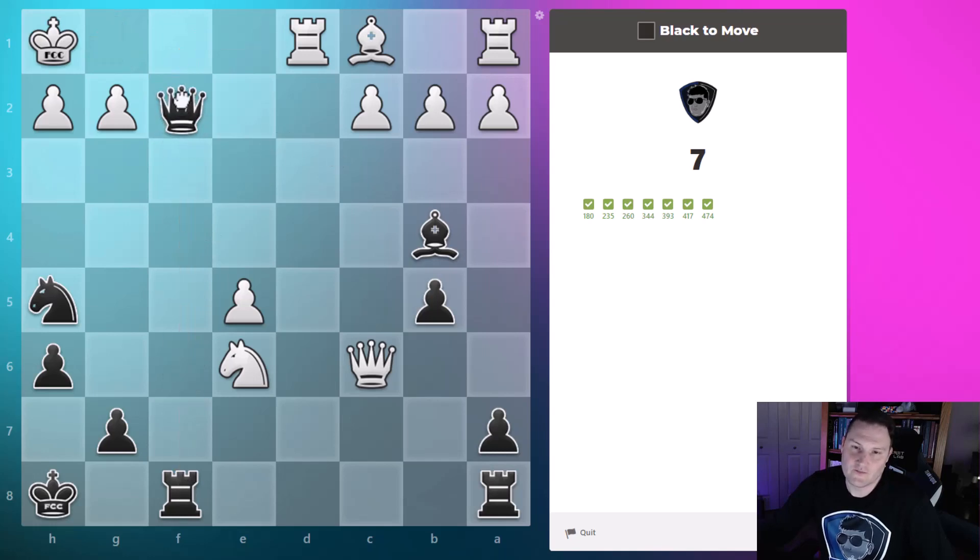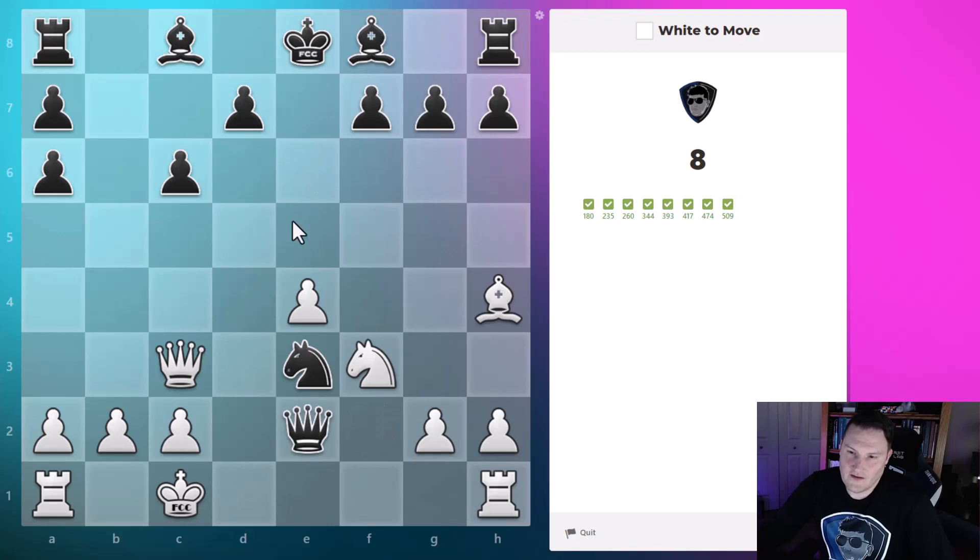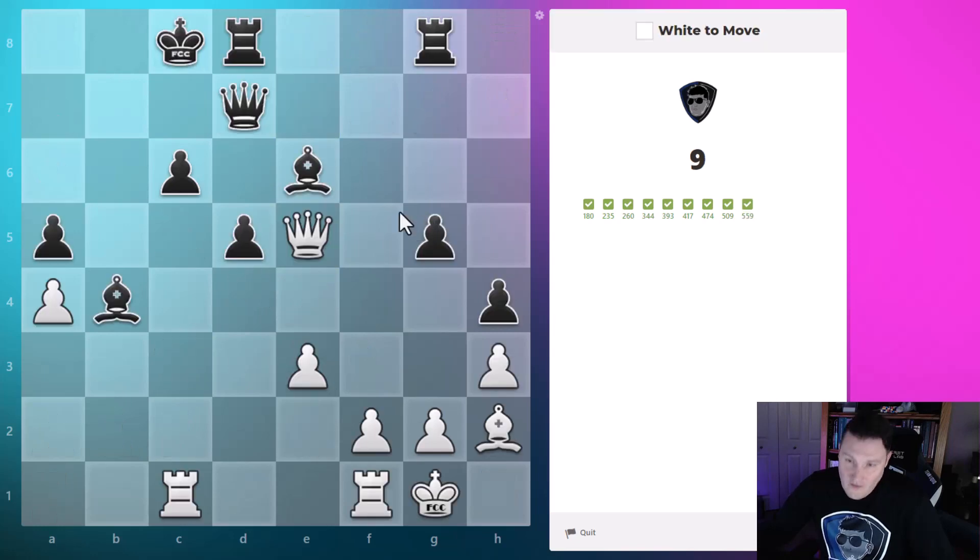We've got some dark square control and we're playing white. This check looks good — the king's only option is for the bishop to go in the way, and we take the bishop. Over here there's a bishop back here that's easy to miss, but that bishop is protecting the queen, so we're able to go here for checkmate. These pieces are keeping the king in, and the queen from that square will control these other two squares and the king's square.